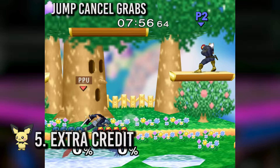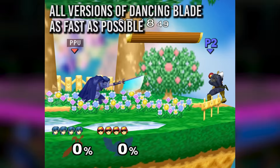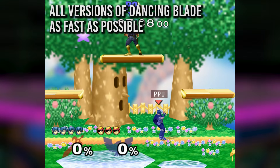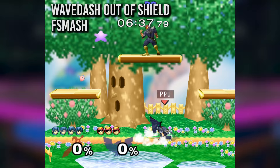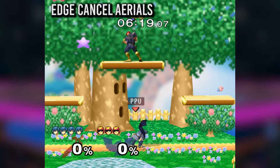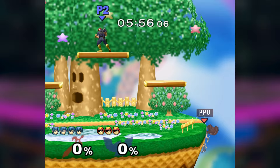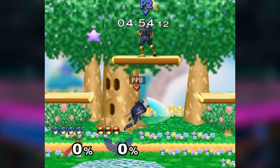Lastly, here are some extracurricular things you can practice. For every drill, make up some challenges for yourself: wavedash across the entire stage without messing up, ledge hop all aerials and L cancel them, auto cancel neutral air to dash backwards 5 times in a row, etc., so that you really get used to doing them.